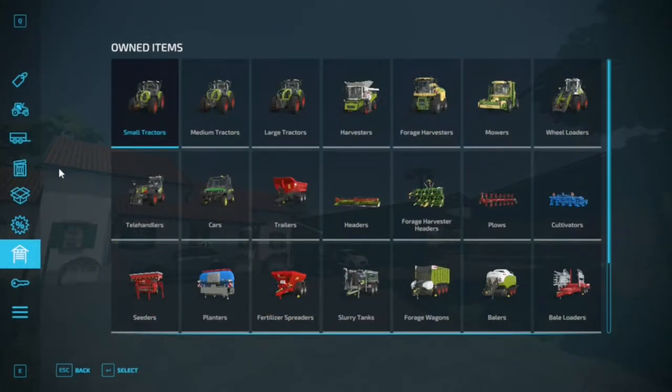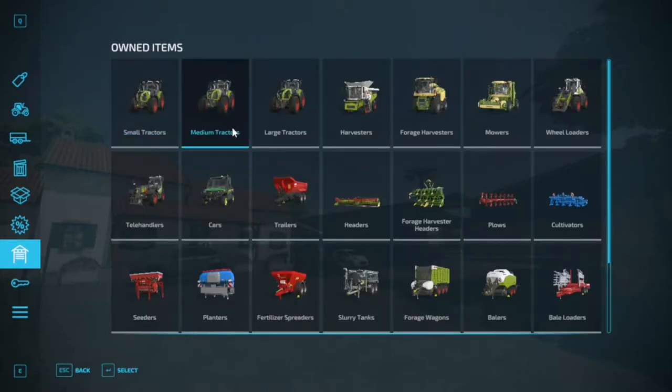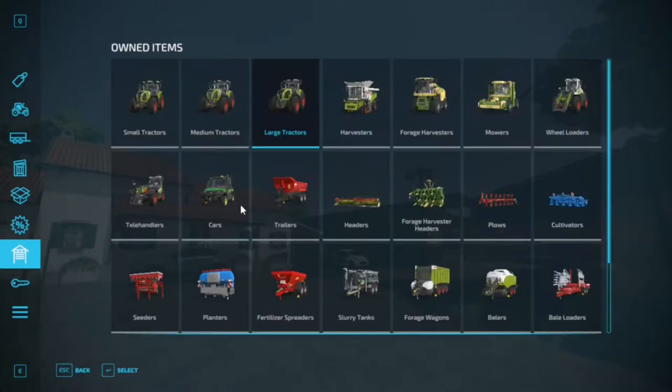Here is your equipment. There is quite a bit of it, so we're going to try and get through this as fast and efficiently as possible. It is very Kloss-y, as you will see here. Small tractors: you start off with one tractor. Medium tractors: you start off with two medium-class tractors. And then you have one large Kloss Axion 960. Not too bad at all.